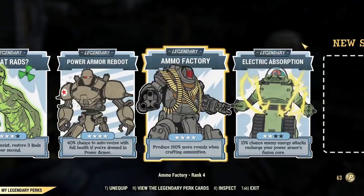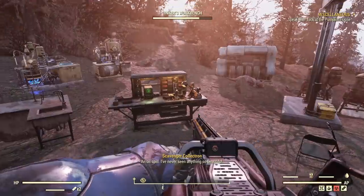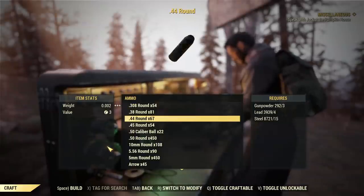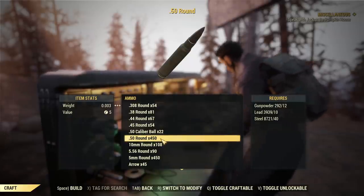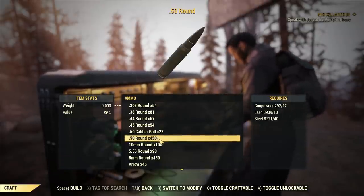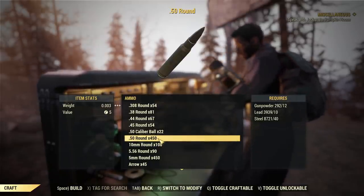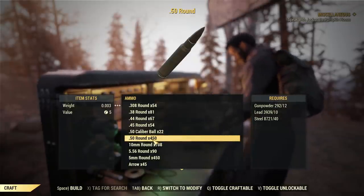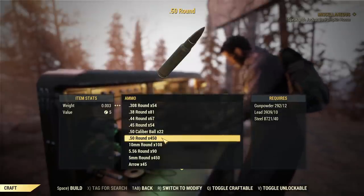Since I'm at my camp, let's start with Ammo Factory. I have Ammo Smith and Super Duper equipped as well. We'll take a look at exactly how much ammo we can get — the actual boost. Looking at 50 caliber rounds, the base value is 100. With those perks we are basically getting 350% extra — a 350% bonus — as 100 is the baseline and we are getting 450 per craft.